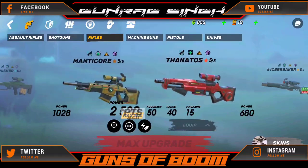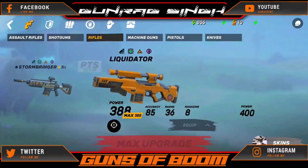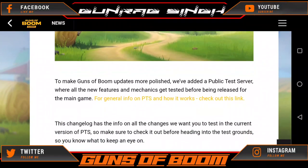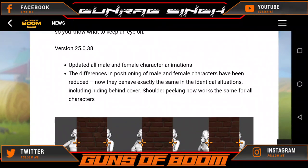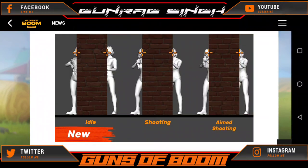They have added 2-3 features and changed some of the cinematics, which I'll tell you guys right now. So, BTS changelog — they are thinking to make these changes in the near future updates. You can see: updated all male and female character animations, the difference in positions and stuff. You can see the old animation and the new animation.